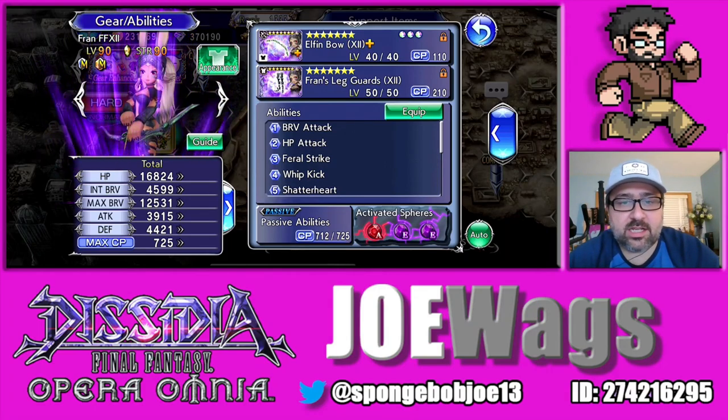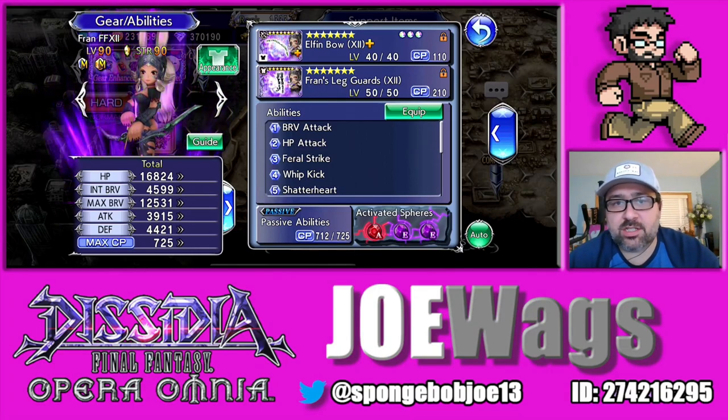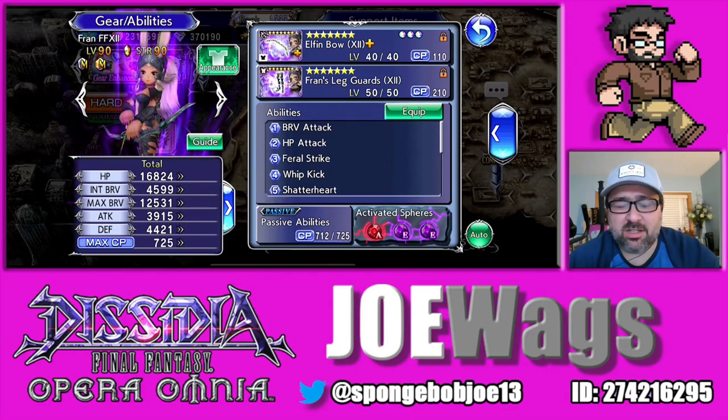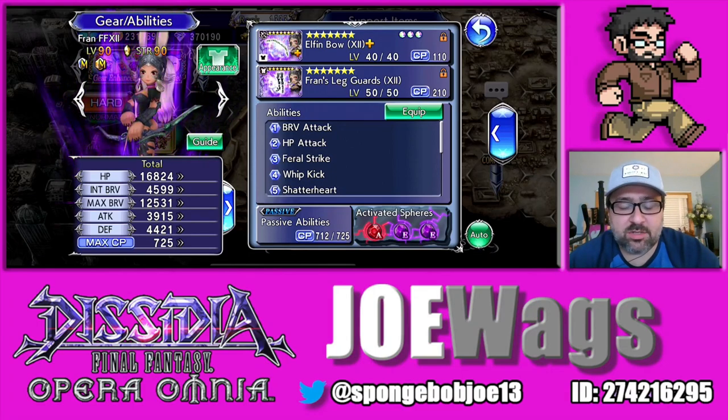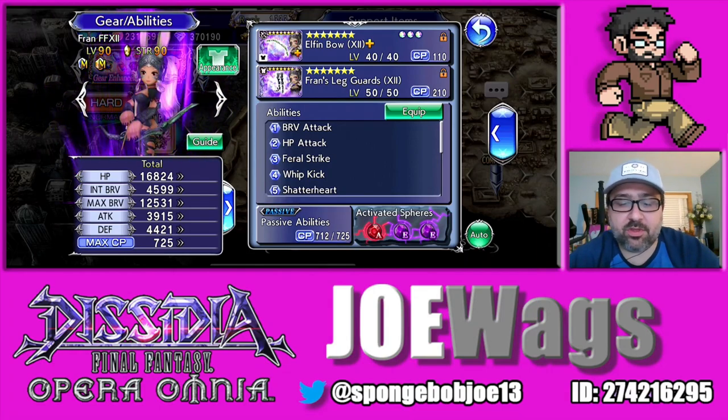She is a ranged damage dealer, and one of her unique things is that part of her kit does a ranged imperil, which is pretty rare. So if you want to run teams with a lot of ranged damage dealers, you can get weakness ranged damage out of that. But that's not really the main reason you'd want to run her — it's for her debuffing. Her debuffing is very cool, and we'll talk about what she's doing with her debuffing.